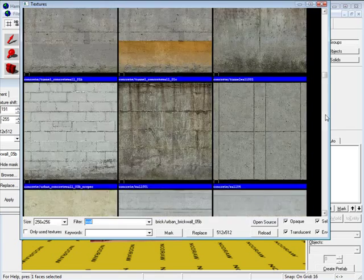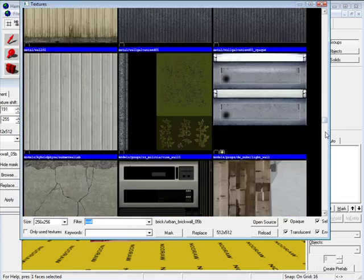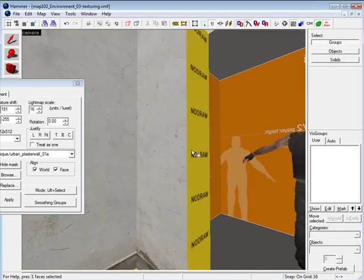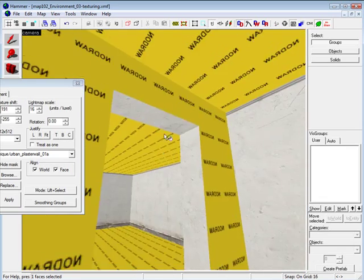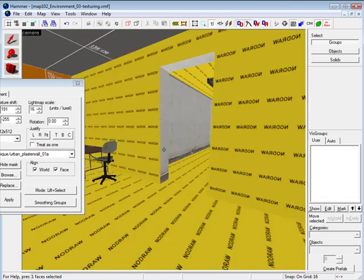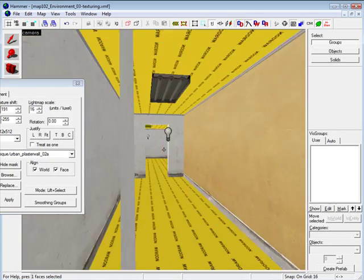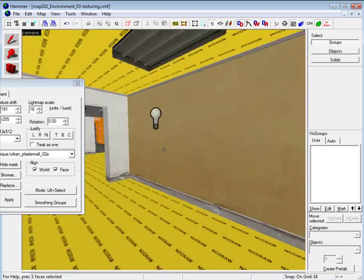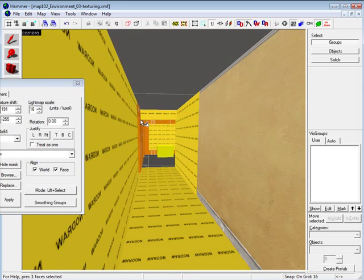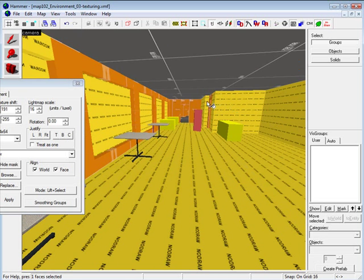What I am doing here is when I begin texturing I apply a no-draw texture to every single brush in my level. So every face gets a no-draw texture. Then I choose a texture that I like and apply it to the one specific face that the player will see. This optimizes the level as I texture — brushes with a no-draw texture will not render, making my map run smoother and compile a lot faster.